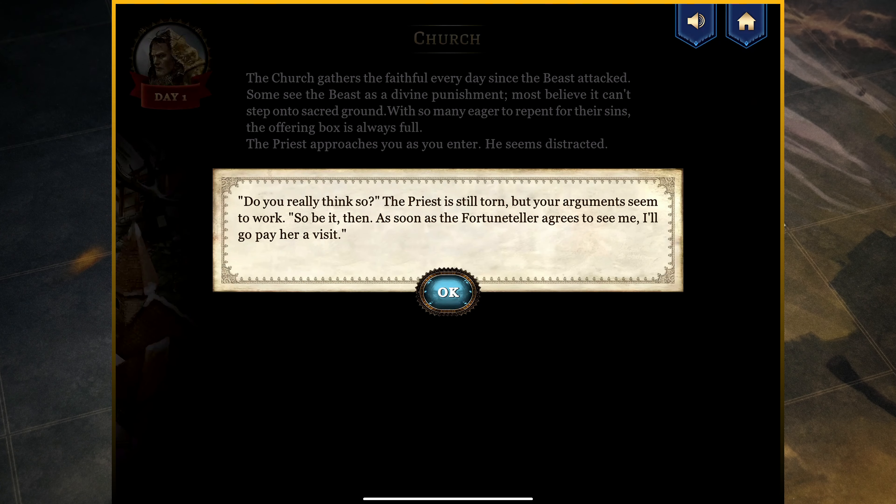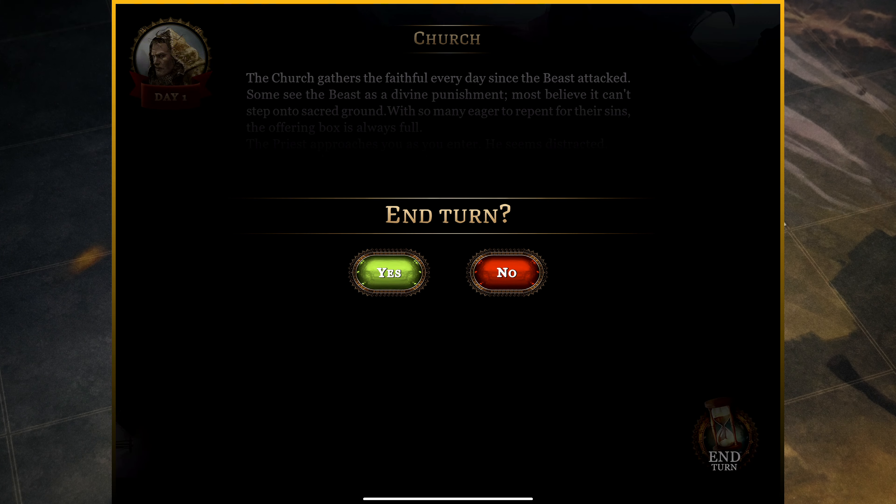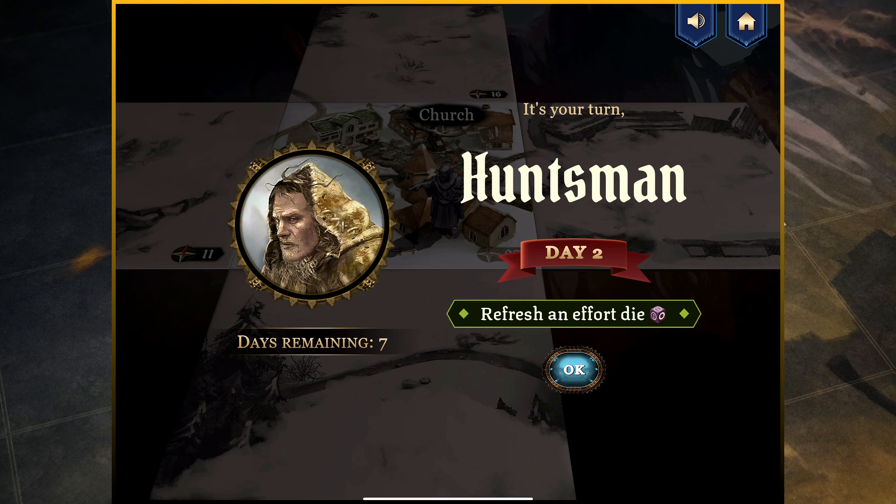'Do you really think so?' The priest is still torn, but your arguments seem to work. 'So be it then. As soon as the fortune teller agrees to see me, I'll go pay her a visit.' So we know it's a she, and we need to find this fortune teller. We also have to find the pathfinder, based on the destiny we're moving towards. So these are the kind of things you want to keep in mind as you move along — to keep the story straight and ensure you're working towards what you're trying to accomplish. But remember, you can always pivot.